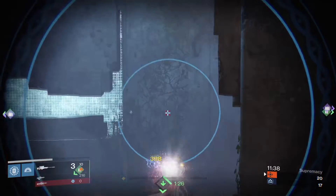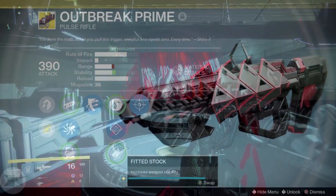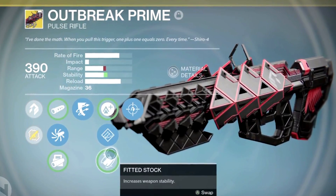4 PvP maps, a new PvP game mode called Supremacy, and of course a brand new raid — Wrath of the Machine — which had one of the most complex and lengthy exotic questlines associated with it, requiring you to learn binary code, all to get the pulse rifle Outbreak Prime.